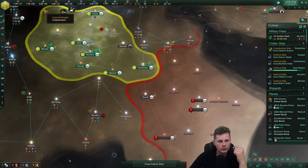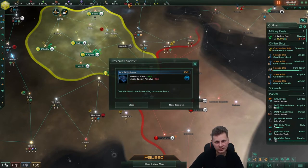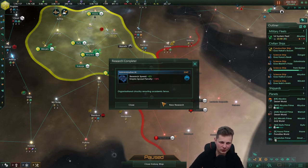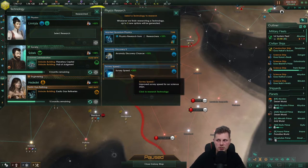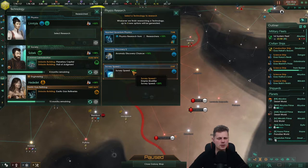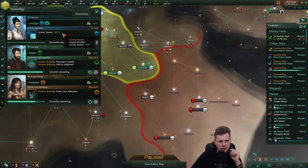We grew and the growth increased the empire sprawl, which made tradition adaptation cost even higher — isn't that lovely. Also this surveying speed +20, anomaly discovery chance — I hate all of these options. I need to improve the position of my mic a bit because I'm bumping it with my chin. Eight people watching Stellaris — what's going on, has the world changed? Well, if there are three horrible options, might as well go for the lowest one.